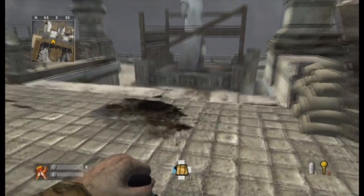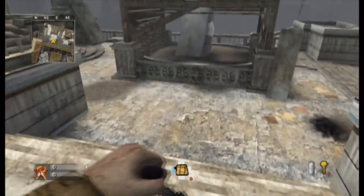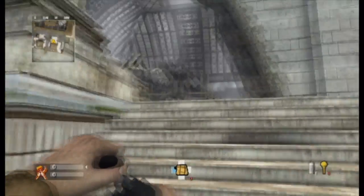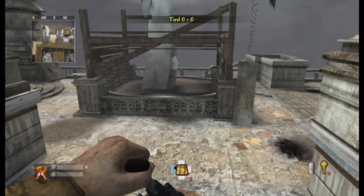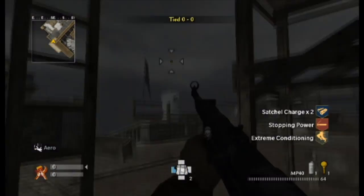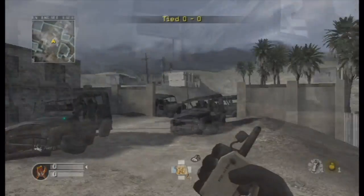To practice your satchel jumps, come over to the staircase on Dome and throw your satchel right there. Do a height or distance satchel jump over and over right on the staircase. Your goal is to land right where I'm standing now. If you die then you did it successfully — if you don't die, you did it wrong. Keep practicing until you die every single time. Place the satchel, satchel jump up there, and once you die there it's perfect.